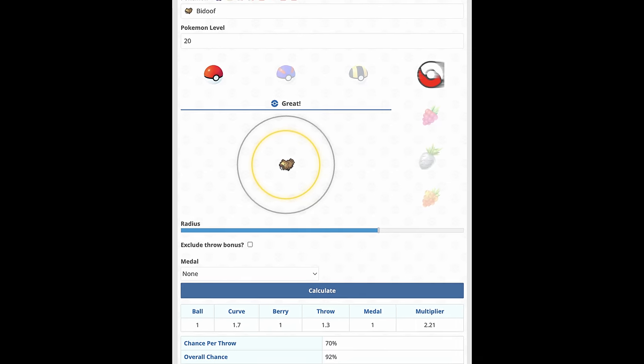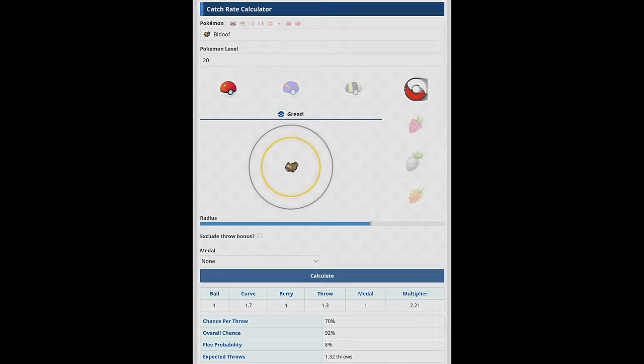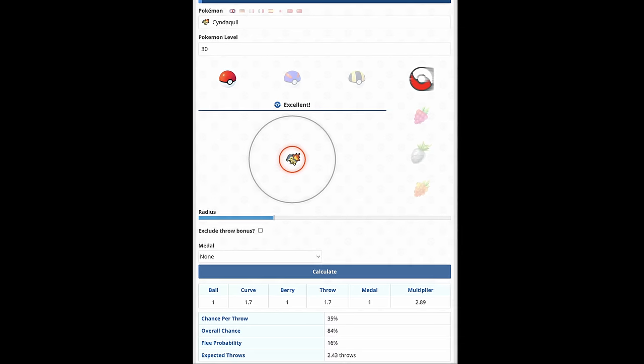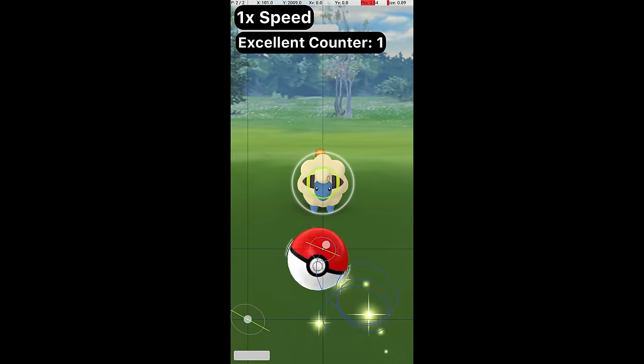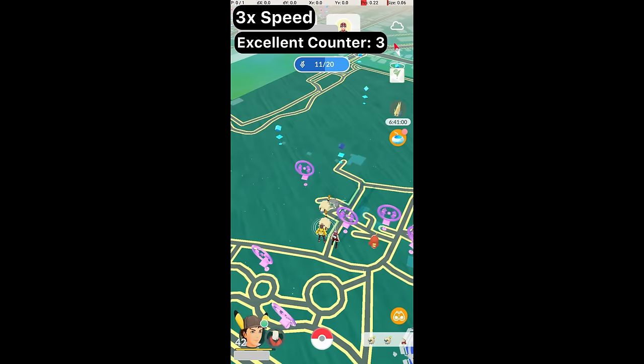It turns out the efficiency benefit from excellent throws depends on the base catch rate of the Pokemon, and the difference becomes more pronounced for more difficult to catch Pokemon. For level 30 Cyndaquil, for example, it takes about 362 throws to catch 100 with great throws, and about 289 throws to catch 100 with excellent throws — meaning it takes 25% more great throws for the same result. Another amazing efficiency improvement for mass catching is to use quick catch, but I'll leave that discussion for another video.